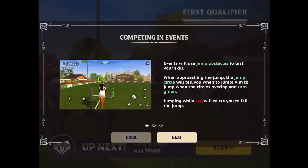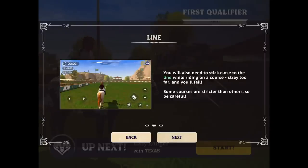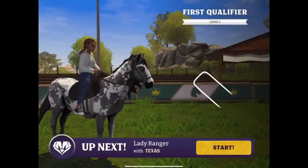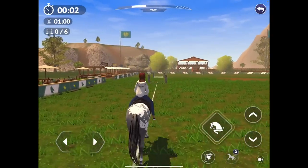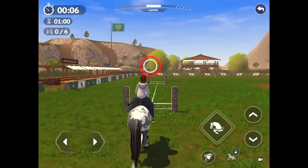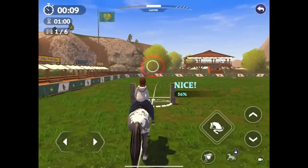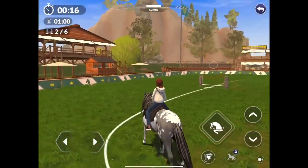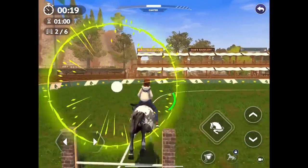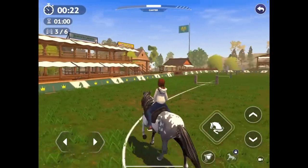'Will Lady Ranger please report to the starting line!' Crikey, they're calling my name! What do I do? Oh no — show jumping! Okay, Texas, you're up, my friend. 'Events will use jump obstacles to test your skill. When approaching the jump, the jump circle will tell you when to jump. You'll also need to stick close to the line — stray too far and you'll fail.' I'm going to be not great at this — but I'm going to stay positive. I'll stick in canter.